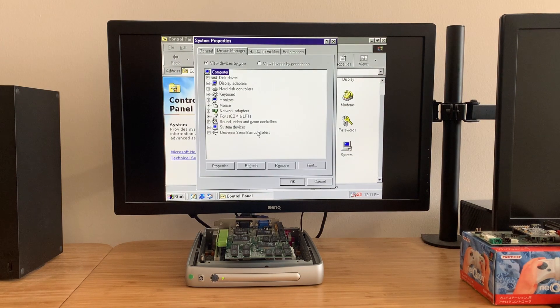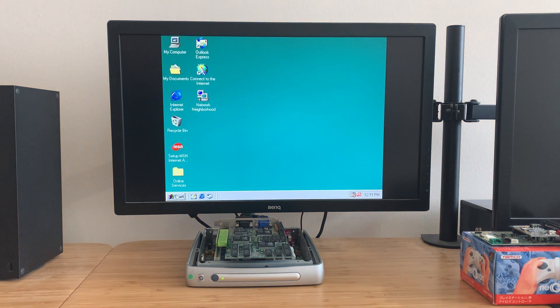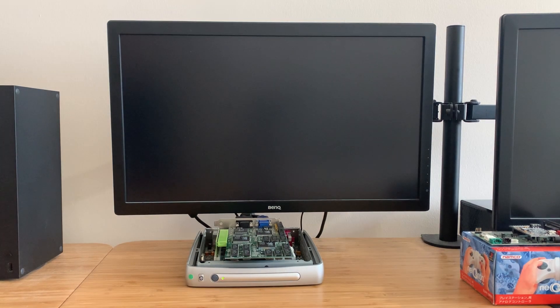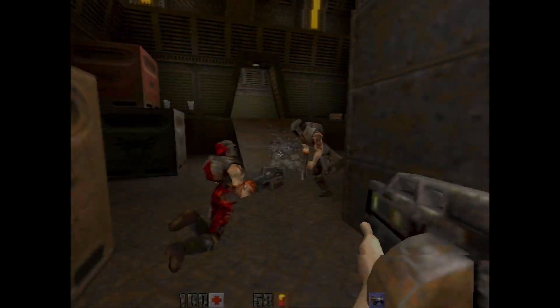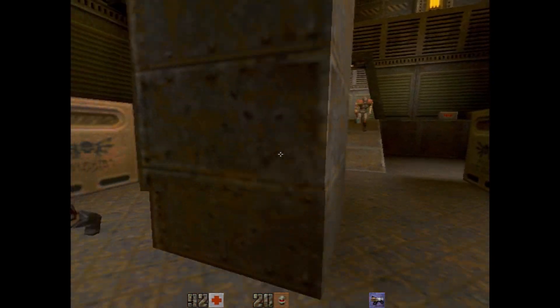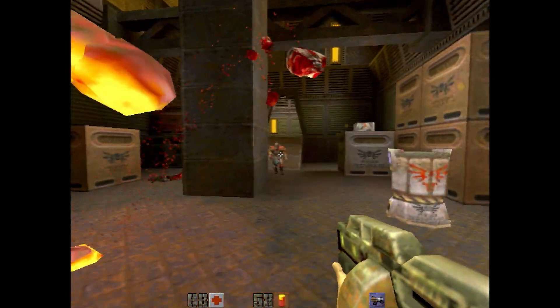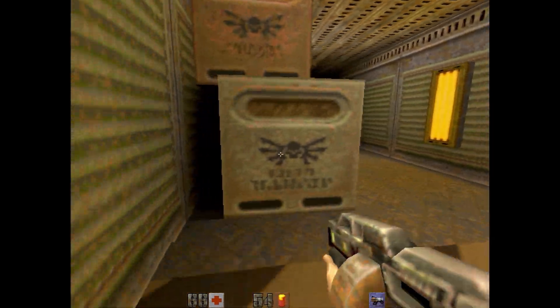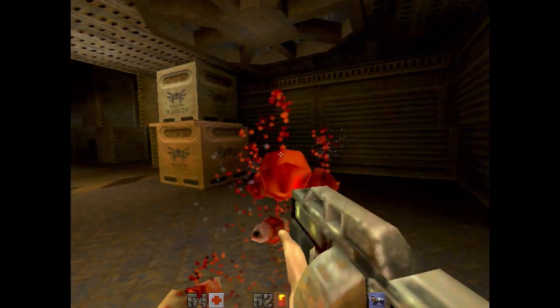We're plugged in and the drivers are installed. We're using the 3DFX Zone Fast Voodoo community drivers. These went on pretty easily, really without a hitch — installed first time. We've also got some games installed to try out the 3DFX Glide support. So let's try out Quake 2.